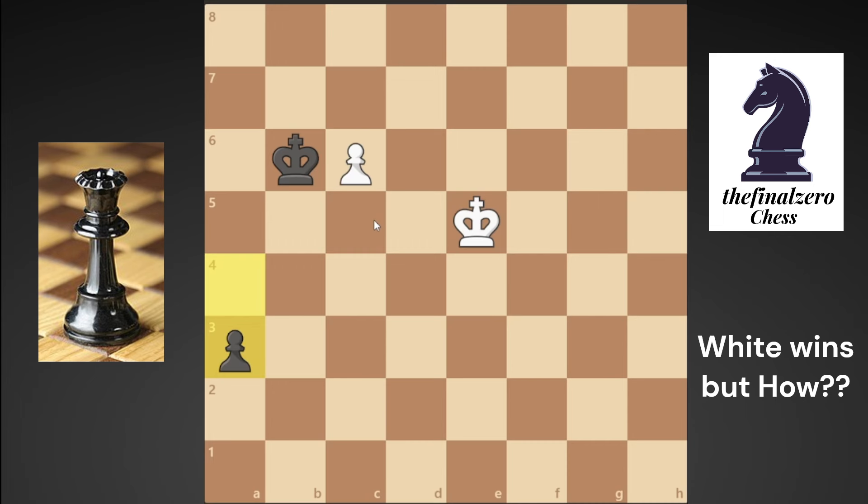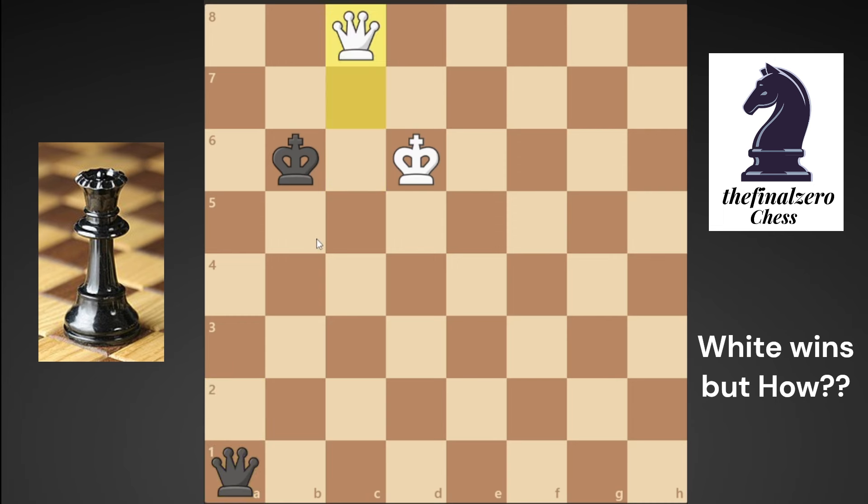If he played a3, you will not try to reach the pawn there — instead you play your king to d6. Previously when your king was in d5 you couldn't draw, but now with your king on d6, if he plays a2, you will play c7. When your king was on d5 you couldn't play c7 because he would take with his king. But now he promotes to a queen and you promote to a queen and you achieve a draw.